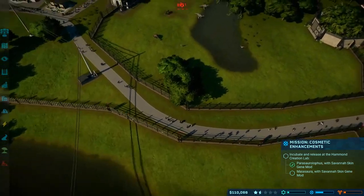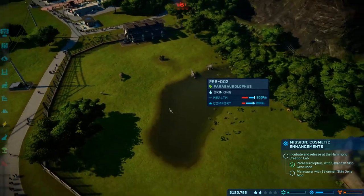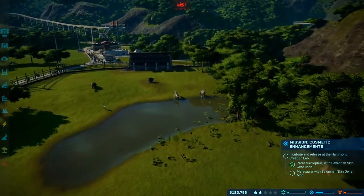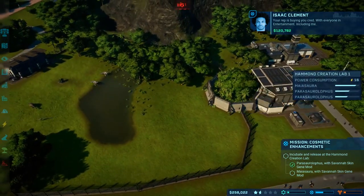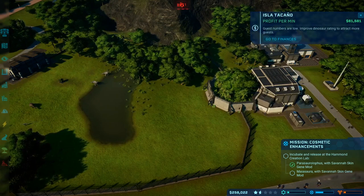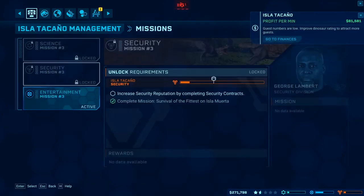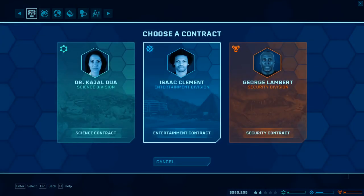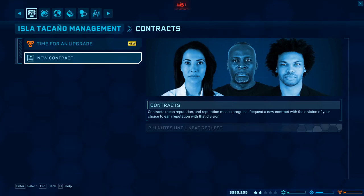You know what I really want? A baryonyx. I was playing this game in one of the other game modes where I had a little more freedom, and I got relatively far — I had a T-rex, so that was cool. Entertainment was happy including me! I need another contract. More contracts, need money. I think I want to go for security. This may not be the easiest contract but I have a feeling it'll be for fossil extraction speed.